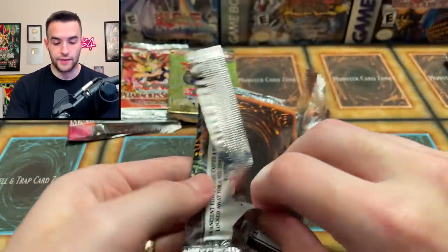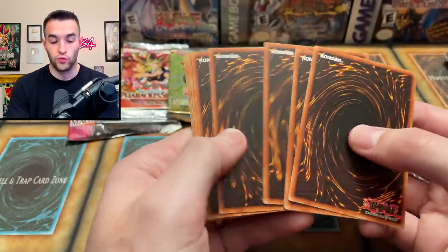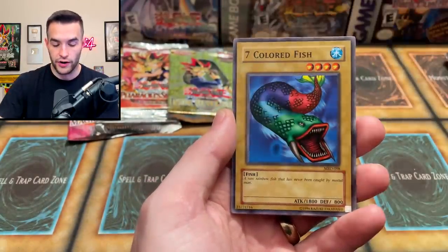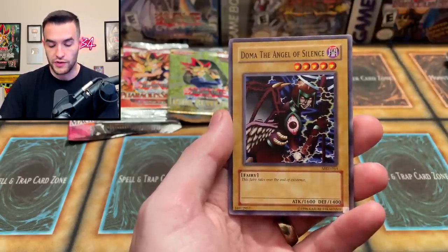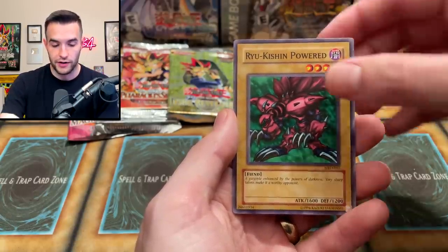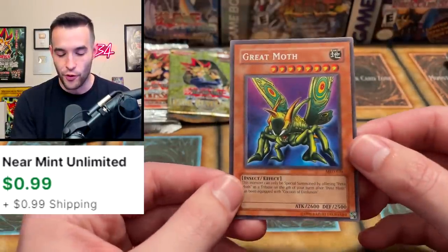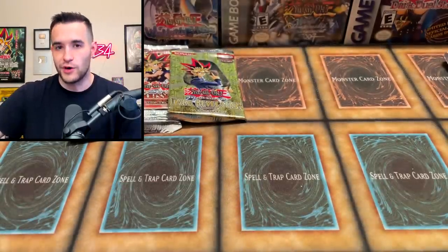Let's see what we can pull. Metal Raiders unlimited print but original unlimited print. We have Dragon Piper, Germ Infection, Ancient Lizard Warrior, Seven Colored Fish — including the lips — Electric Lizard, Dome of the Angel of Silence, Rainbow Flower, Ryukishin Powered, and Grande Moth. It's not a foil, but the Grande Moth has been summoned. Very nice Metal Raiders stuff there.